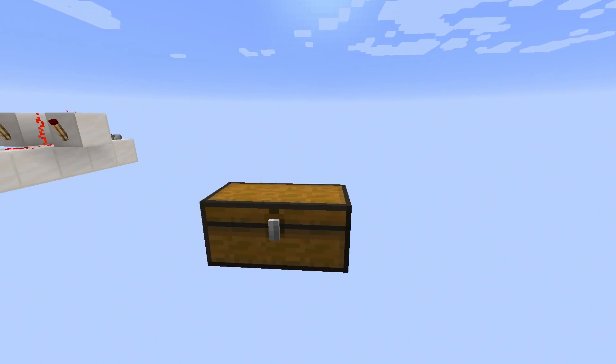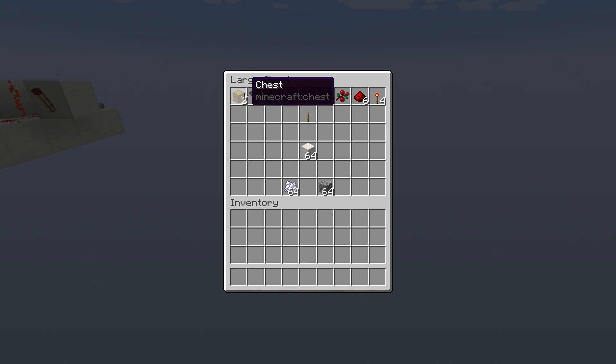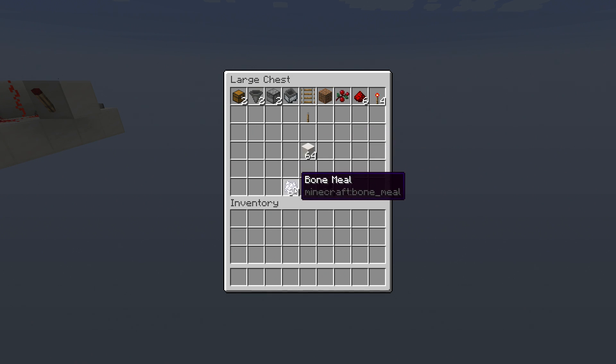What do you need to gather up to build this farm? These are all of the resources and exact amounts, aside from the things in the middle and bottom of the chest. That means two chests, two hoppers, and so on. These are droppers. This is a minecart with a hopper inside of it. You will also need some building blocks — the building blocks could really be anything you want — and you will need tons and tons of bone meal.